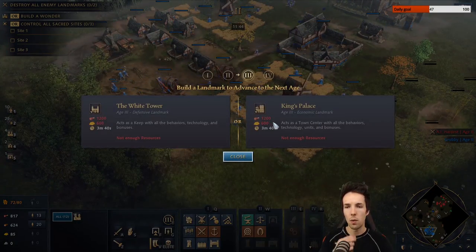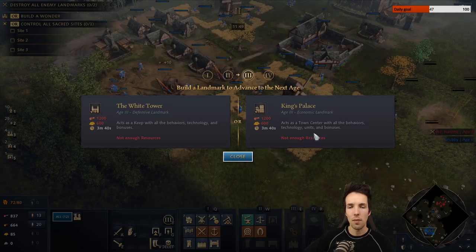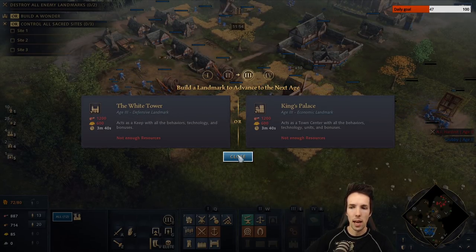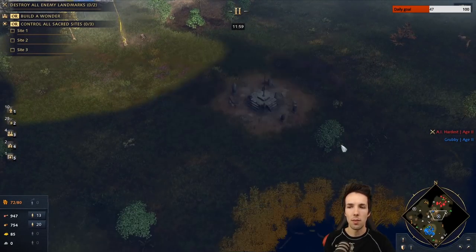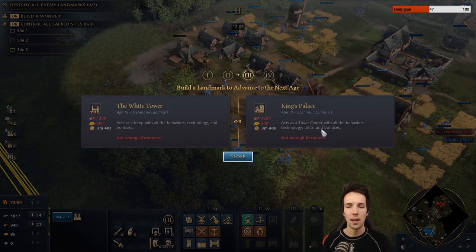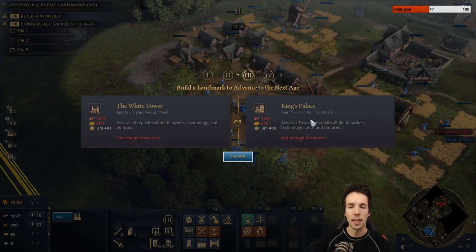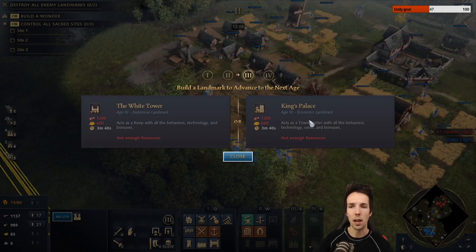Finally, which landmark do you go to the next age with — the White Tower or the King's Palace? If I'm on two Town Centers, I should always like to go for the White Tower, placed in an aggressive location — for example, to protect a relic or a gold location. You can also go for the King's Palace. On certain maps they play out more defensively and you may still be on one TC — then the King's Palace is a great defensive foothold with the ability to double-produce villagers afterwards, which can really boost your economy.